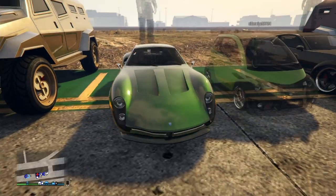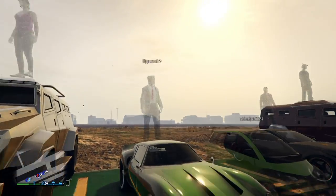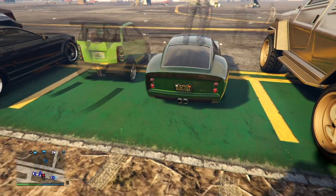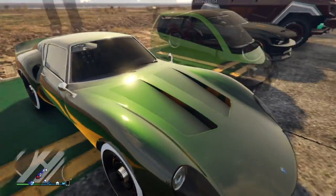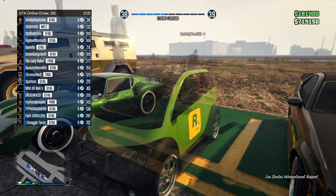Moving on we have Fliparachi — I think this is the Monro. I like it, nice classic car with a simple paint job, which is good.